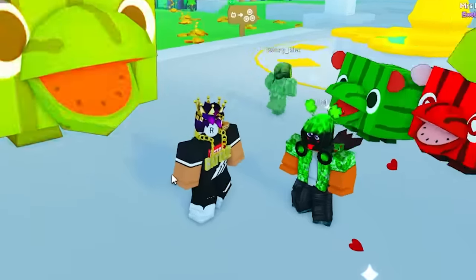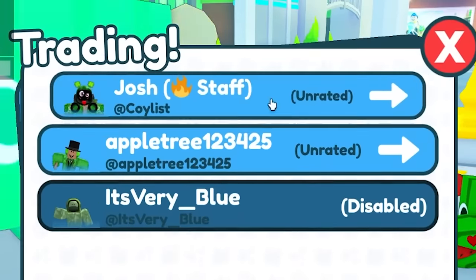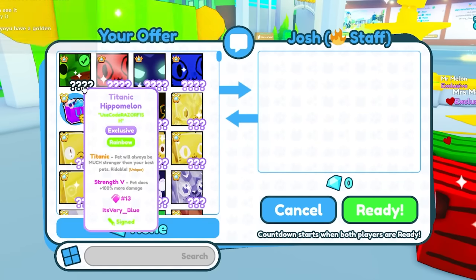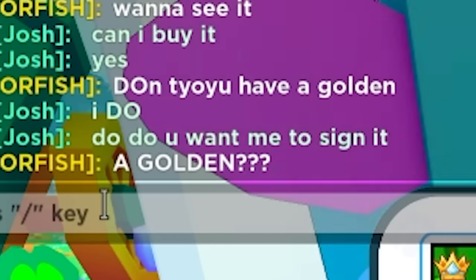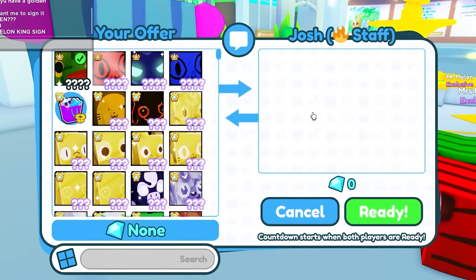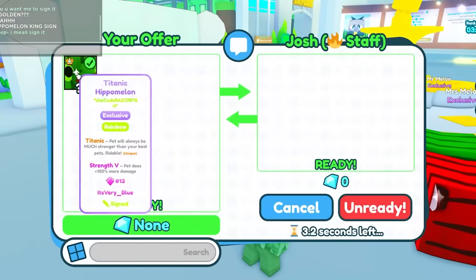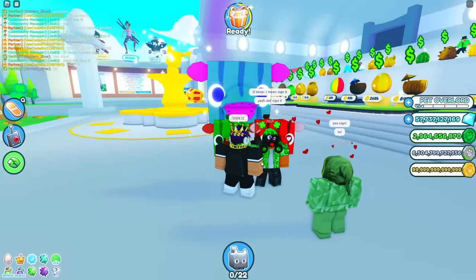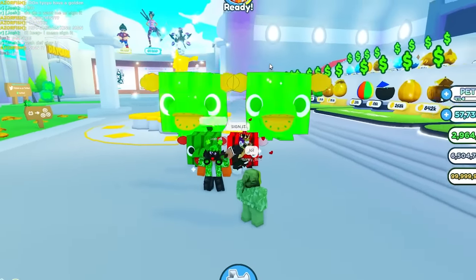I gotta see what else he has. Does he have like a golden pet? I put this pet right here. He said he does. Oh, golden! Do you want me to sign it? Hippomelon King sign. That sounds a bit sus — I just gave you the pet. Look at it right there — okay, there it is. He got two now, he got two rainbows. This is the first Rainbow Titanic Hippomelon that was hatched.